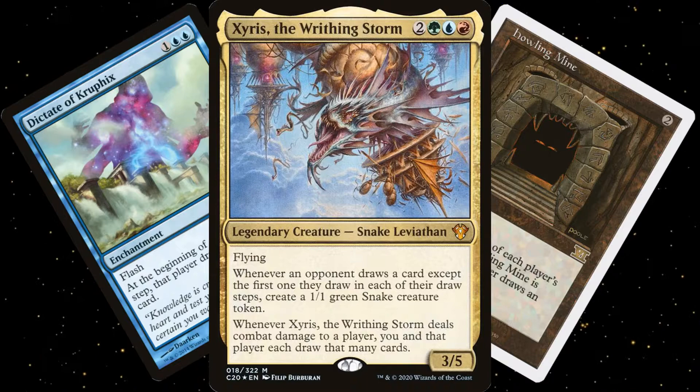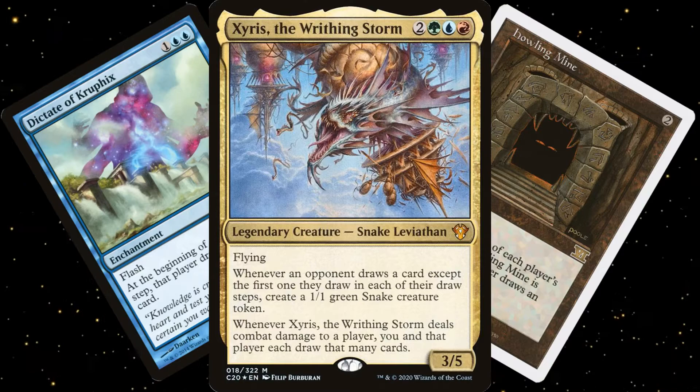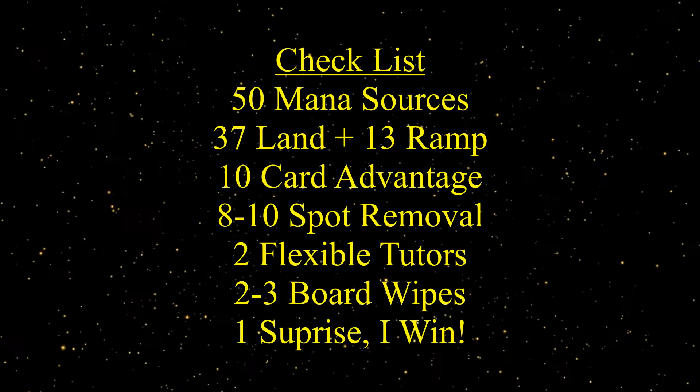This time I've created three versions of the deck: a $50 budget version, a $100-ish budget version, and a $250 version. Links to all three deck lists below. The upgrades are easier this time compared to my Locust God deck, so hopefully my editor won't kill me. Let's start with the $50 version.